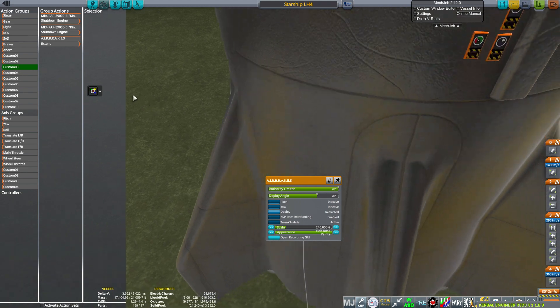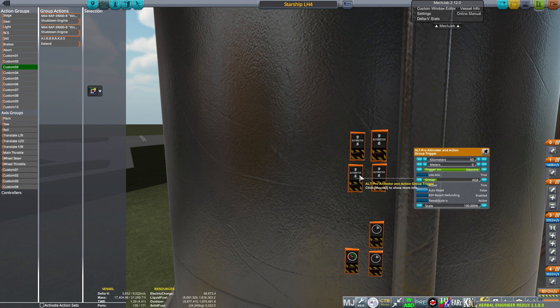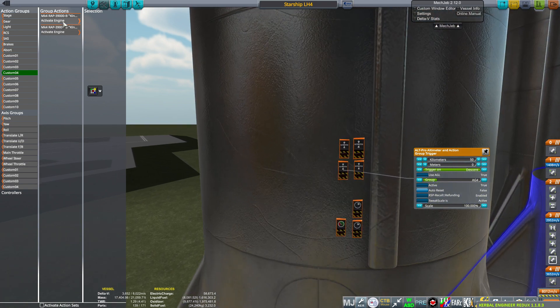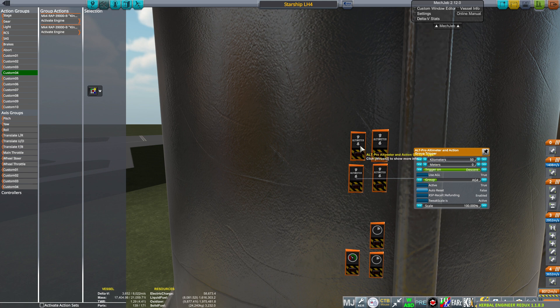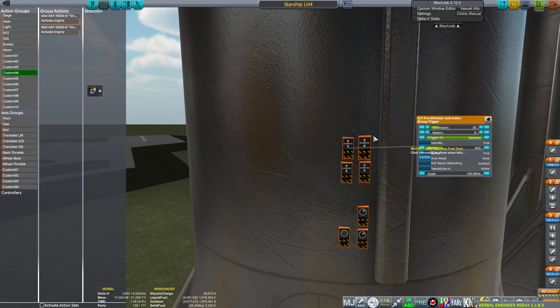By the way I am using FIRS on this video. At 50 kilometers I trigger action group four, which activates the engines - it's time for real deceleration, the entry burn. You can go for 60 kilometers, which is actually the real value: when you watch Falcon 9 streams they start the entry burn at about 60 kilometers and end at around 30 kilometers.